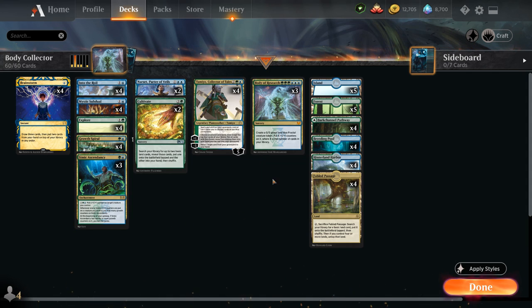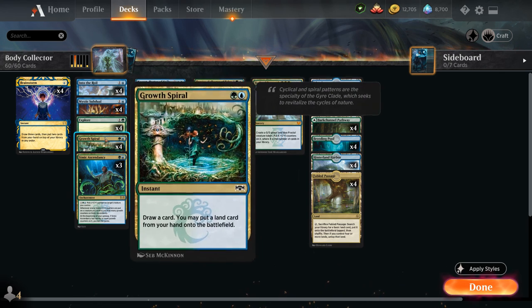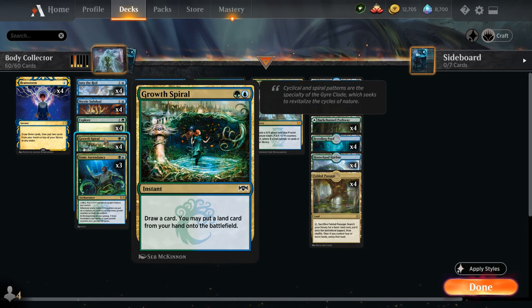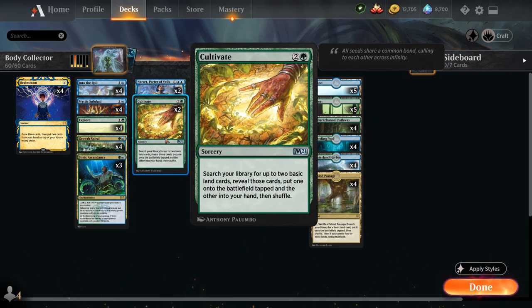To make sure we get to six mana in time, we have quite a bit of ramp with four copies of Explore, which lets us play an additional land and draw a card, and Grow Spiral, which can put a land in play and draw a card. We've got 26 lands total, plus two copies of Cultivate, which searches for two basic lands — one into play, one into our hand.